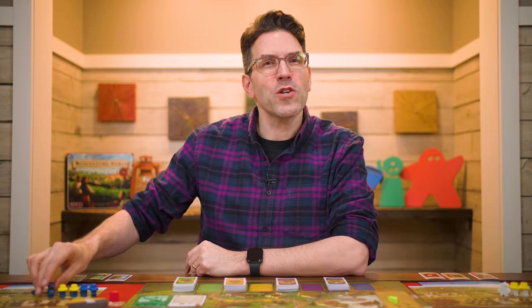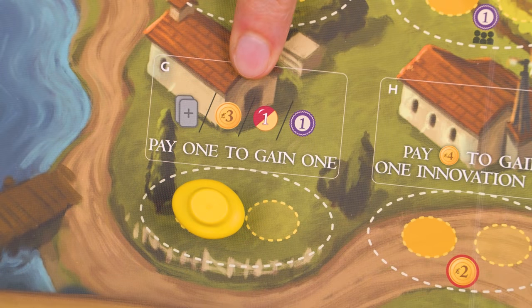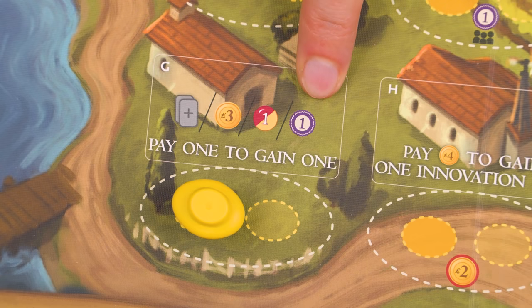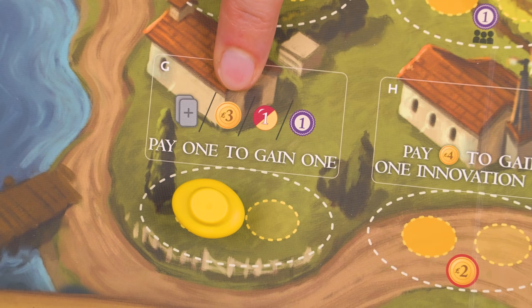With that understood, let's go back to learning about the summer spaces unique to this version of the game. This action allows you to pay any one of the listed items to gain any one of the other items. So for example, I could pay one victory point and draw any two cards from either the same or different decks, or discard any two cards I have to gain a value one grape, or pay three lira to gain a victory point, and so on.